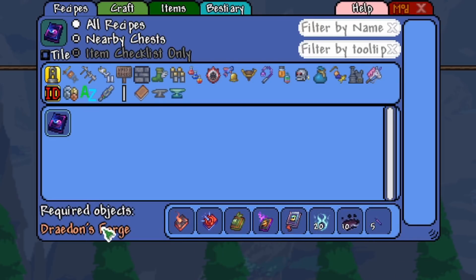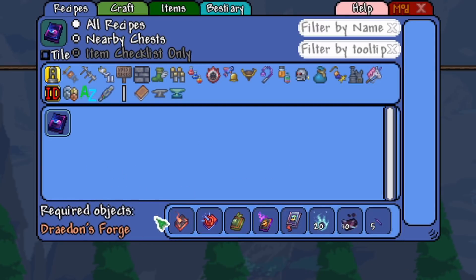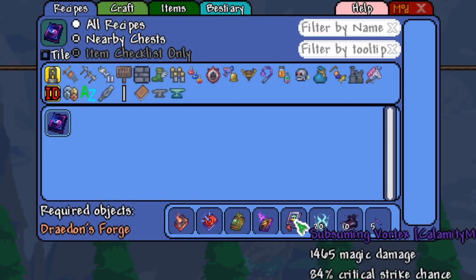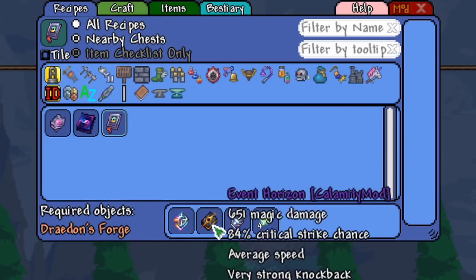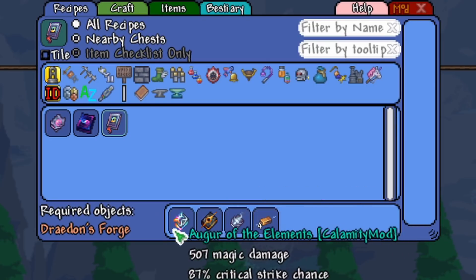Once you combine all of those with the Draedon's Forge, you'll have Eternity. Let's take a look at the recipes for each of these ingredients. The Subsuming Vortex is going to be pretty tricky — you need the Tears of Heaven, Oryk Tesla Bars, Event Horizon, and the Augur of the Elements.